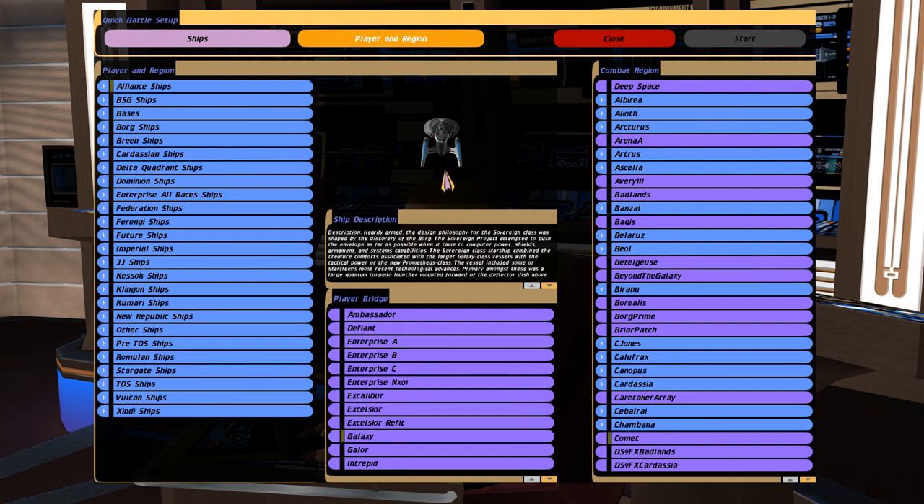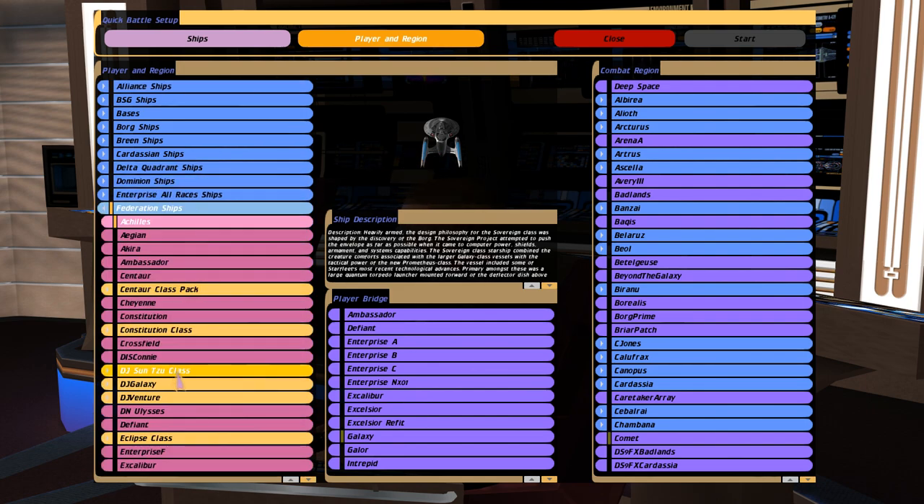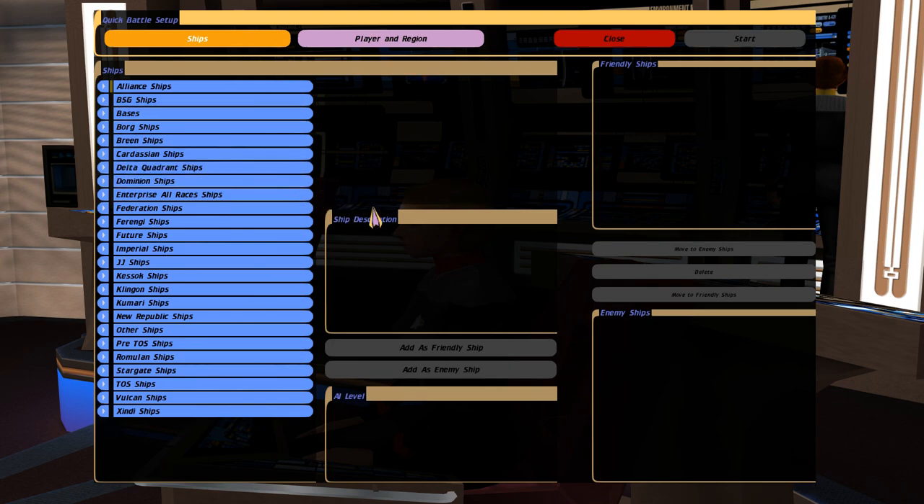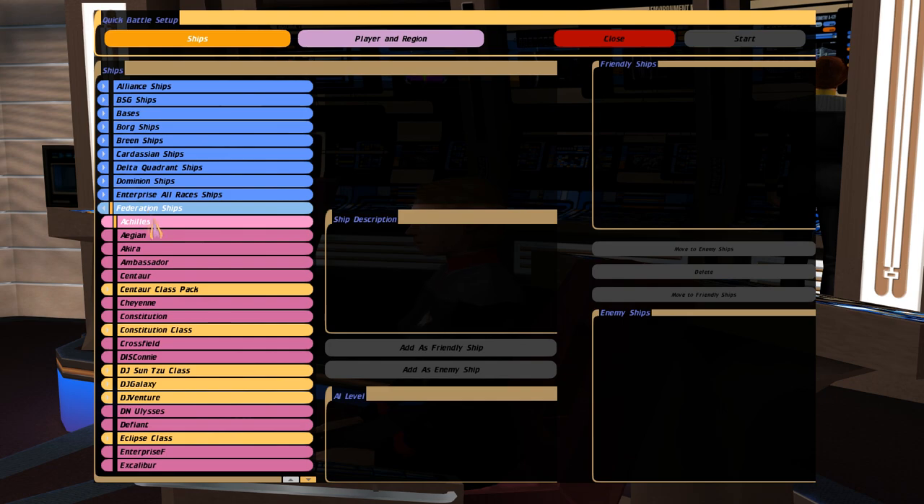I'm gonna take a little liberty with this one and use a Galaxy class, as the Galaxy class launched towards the end of the Federation-Cardassian War. The Galaxy class launched in 2363, so it's okay for us to use it. The reason I'm doing that is because the AI is a little bit trash, so at least if we're in the ship we'll survive a lot longer and probably see the end of the fight.